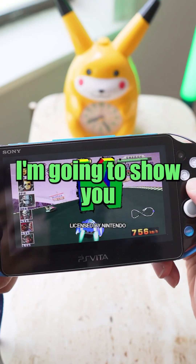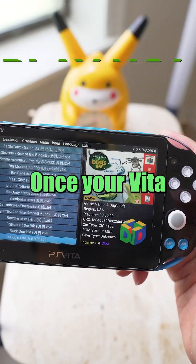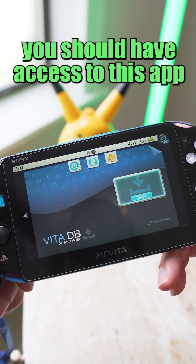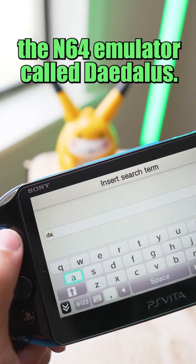In this short 60-second video, I'm going to show you how you can get Nintendo 64 games up and running on your modded PlayStation Vita. Once your Vita has been homebrewed, you should have access to an app called VitaDB. We're going to use this app to download the N64 emulator called Daedalus.